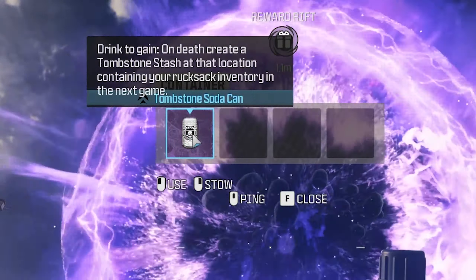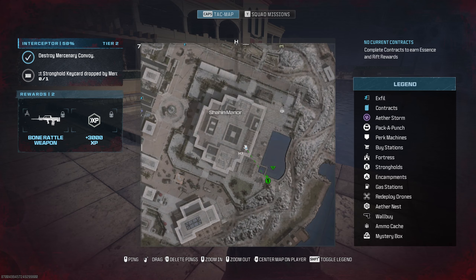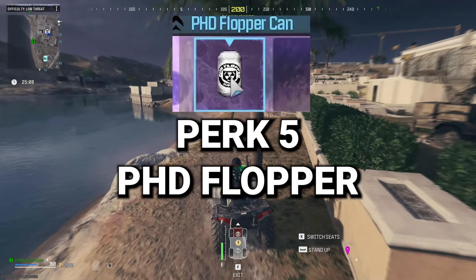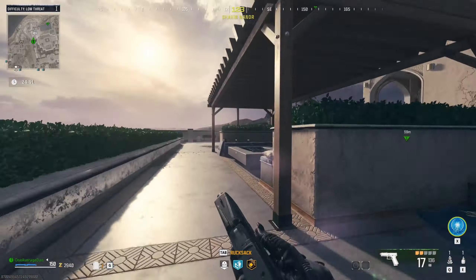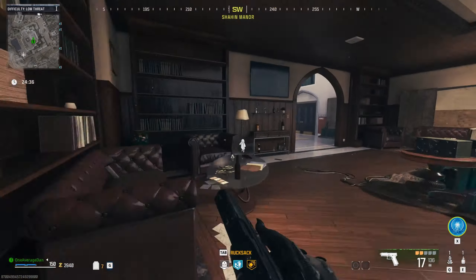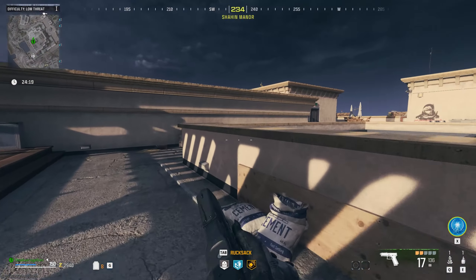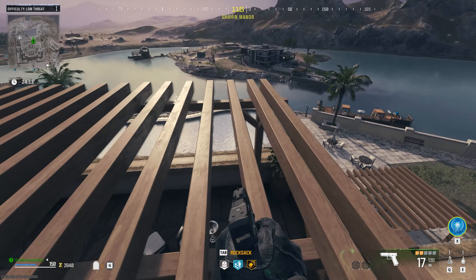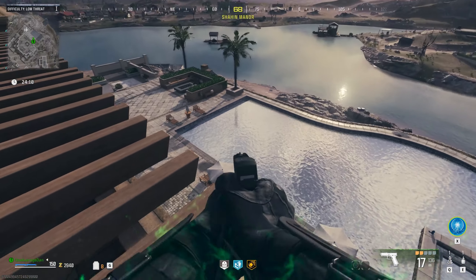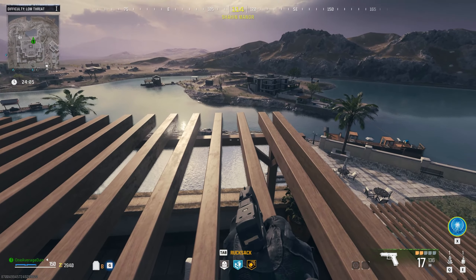The next free perk is all the way south in G8, and you will need a sniper rifle or at least a scoped weapon. Come to this construction zone, hop up, head inside, go up two flights of stairs, and you'll see in the distance there's a target out there. You'll get hurt, but you'll earn the Tombstone Soda can, which is fantastic. I'll have another video on how to use it — it's incredible.